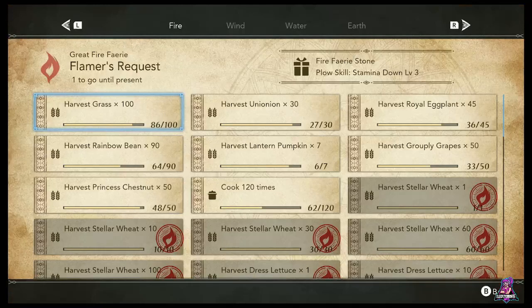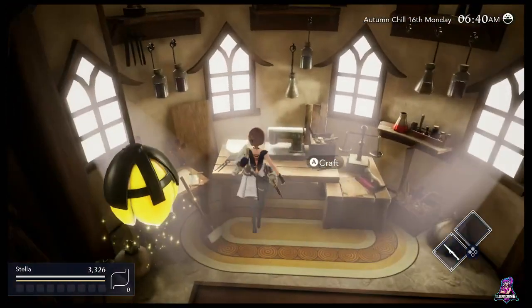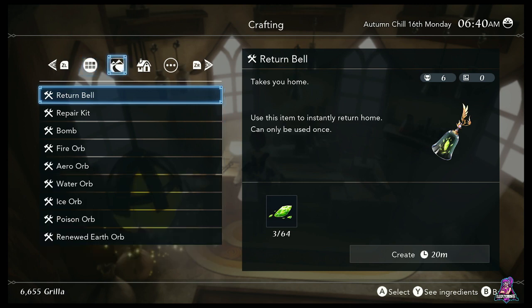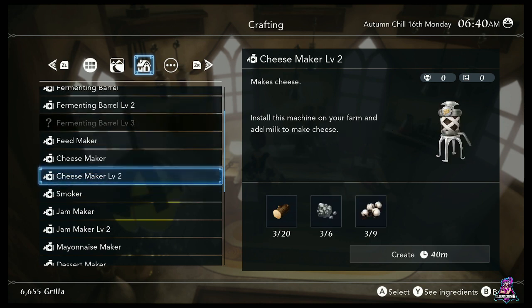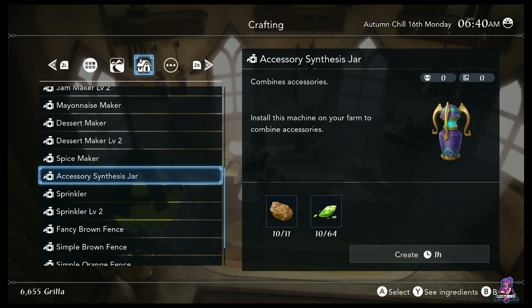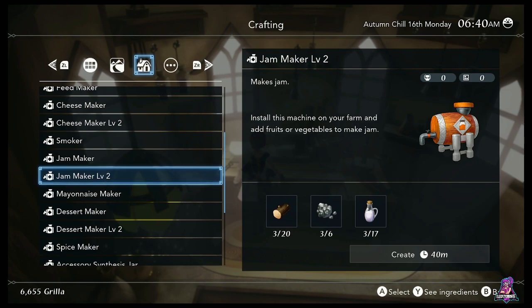The fairy orders thing is also how you're going to get smokers — there's a smoker level two recipe. Your little production things, which you can build over here at the crafting table. This is where you get your flour mills, fermenting barrels, your feed makers, cheese makers, all the different things — even including your sprinklers that help out around the farm — or convert things like pepper, curry, eggs, and milk into other ingredients.